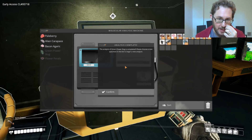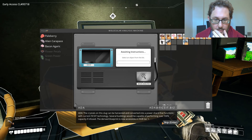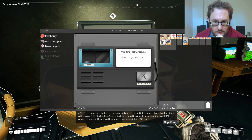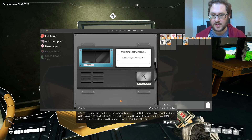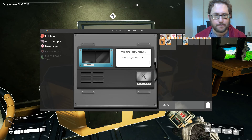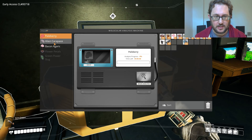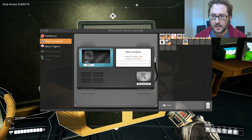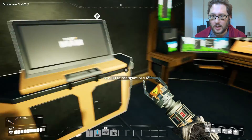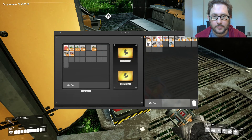The analysis of green power slug is complete. Bacon agaric — it functions with current fix-it technology; several buildings would be capable of overclocking. The derived blueprint is now accessible in hub tier one. We only need one alien carapace. Let's do the alien carapace research because I'll forget we even have research going on. I'll put the bacon agaric back.